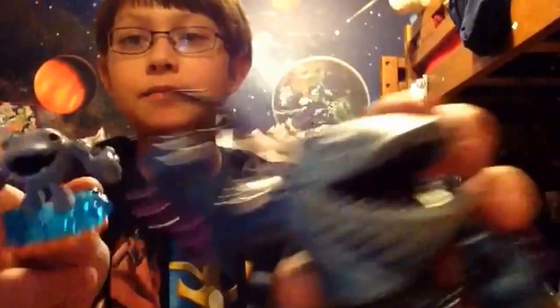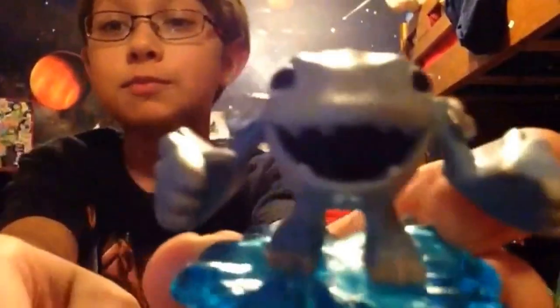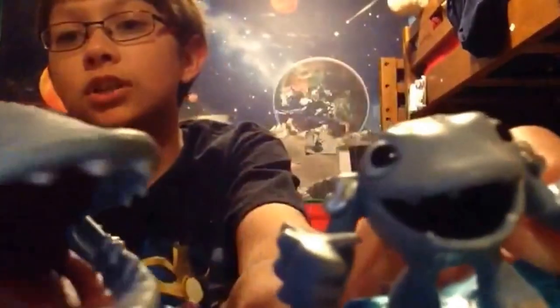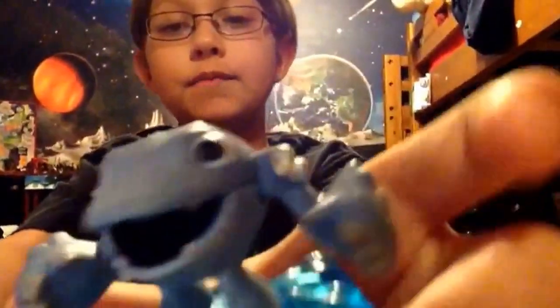And then we have Thumpback and Thumpling. Thumpling is probably the least detailed out of them all — he's just a circle with legs and arms. However, he does have a little shoulder armor, but other than that, nothing much. And you can see that he's got the barnacles, they're just not purple.